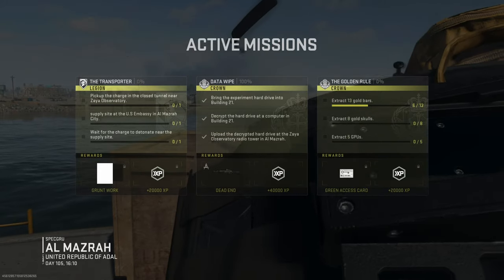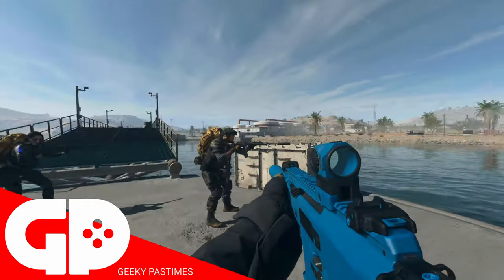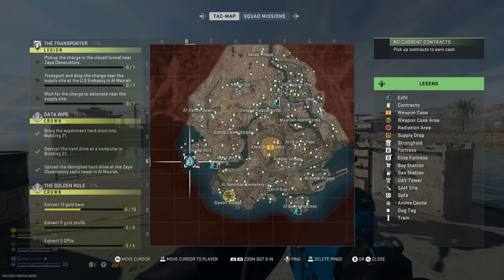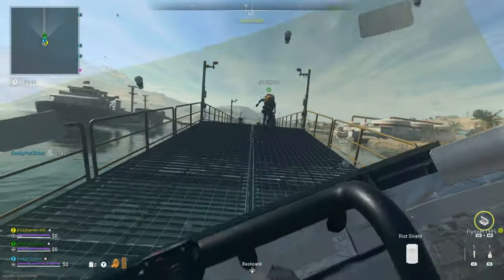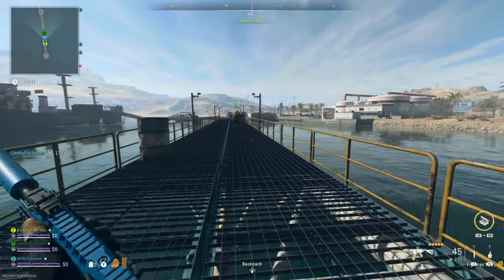The Transporter is the tier 3 story mission for Legion in DMZ and while it sounds super difficult it's actually not too bad. The mission objectives are to go pick up a charge in a closed tunnel near Zyra Observatory, then take that charge and plant it at a supply site in the US Embassy which is in the middle of the city, and then basically stand near it while it explodes.